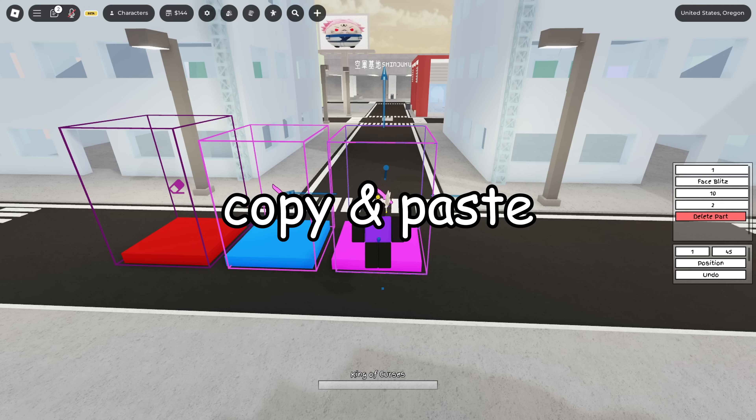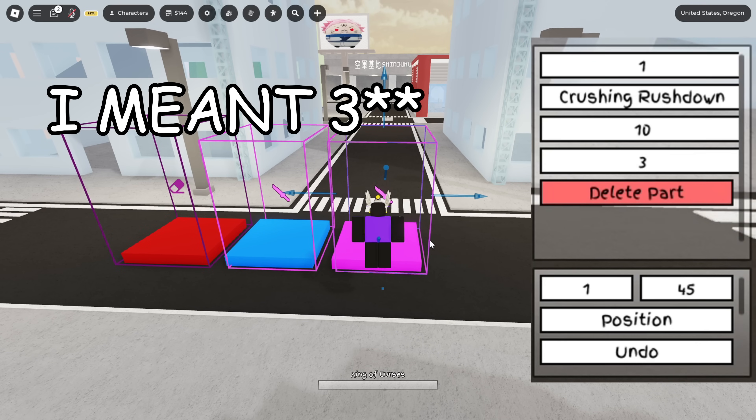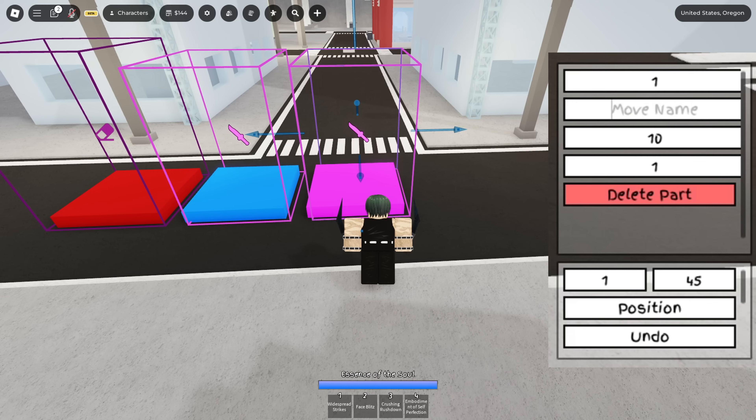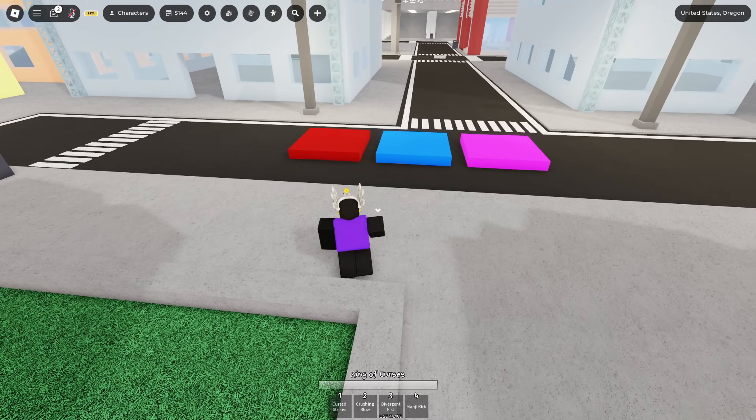Move key number two, copy paste: Rushing Rush Down. Move key number four. Then copy paste, move name: Embodiment of Self Perfection — god damn that is long. Move key number four, and then you're basically done here.